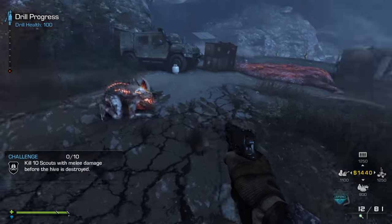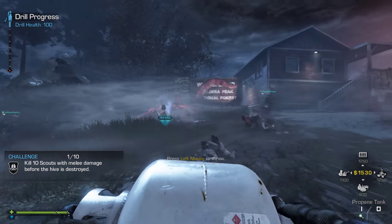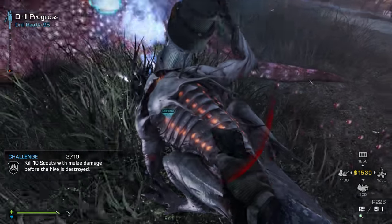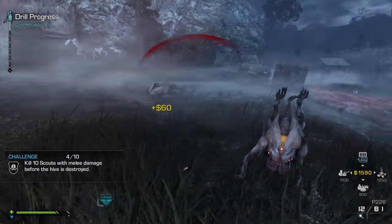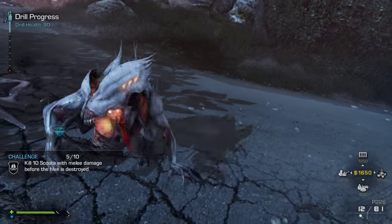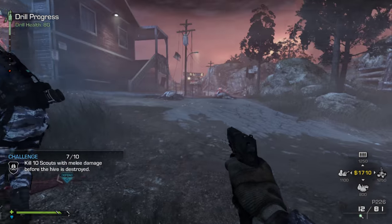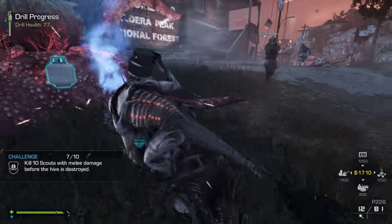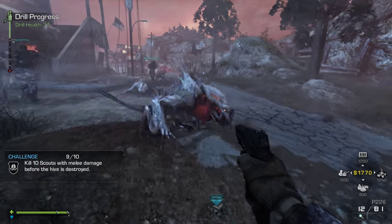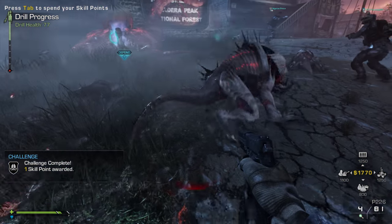There's a sniper rifle up the hill. In that same place, you can find a combat rifle. There's also a Vector on the fence leading to the grassy area. The Vector and the shotgun are powerful — the semi-automatic rifle is actually quite powerful too. I used that to finish the map on normal mode.